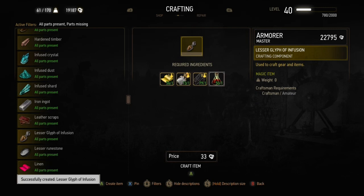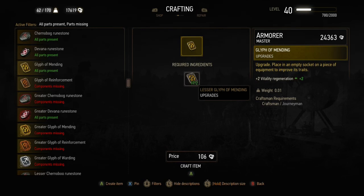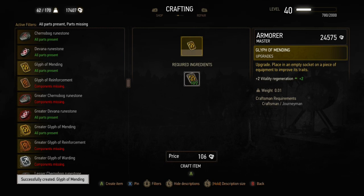Make four lesser glyphs of mending, then combine them into two regular glyphs of mending, and then combine the two regular glyphs into the greater glyph. Going through each stage and crafting from scratch works out much cheaper than buying from a merchant. If you were to buy a greater glyph of mending from the Runewright it would cost about 1,400 crowns — so craft things from scratch wherever you can.